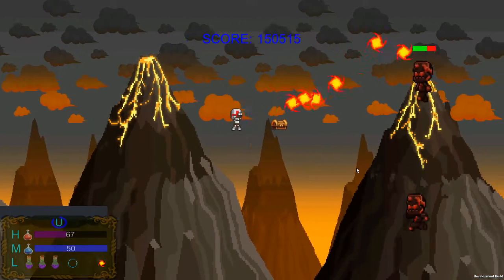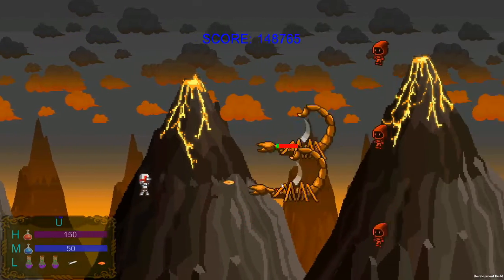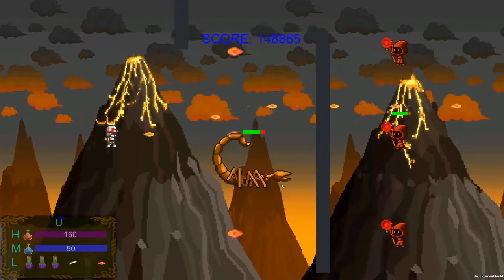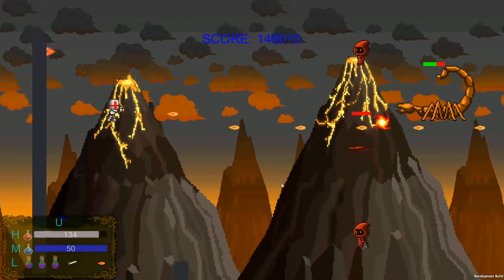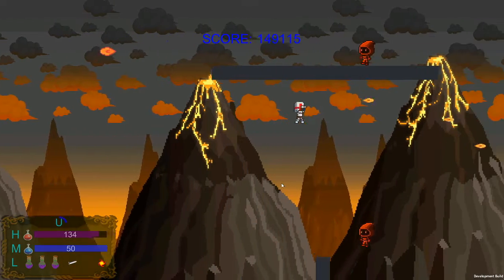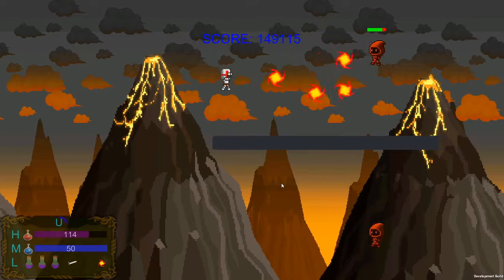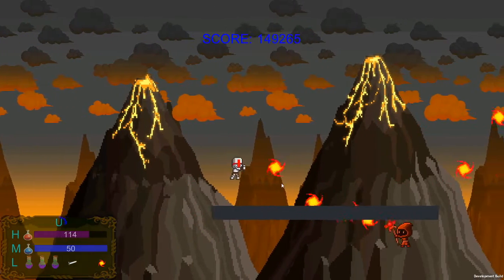Following that, we have the Scorpion, which is another charger-style enemy. But in this case, when it hits you, it does damage over time — it actually does a poison value to go with that. And it has two different hitboxes: one for its base front area, and second for the tail area. The front takes less damage as it has the harder chitin armor.